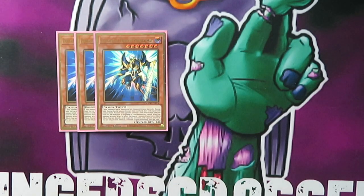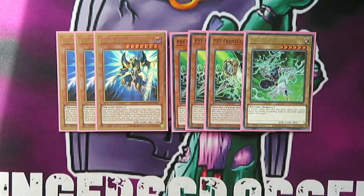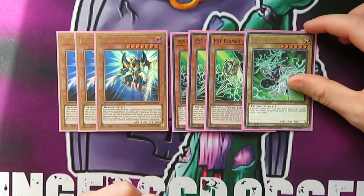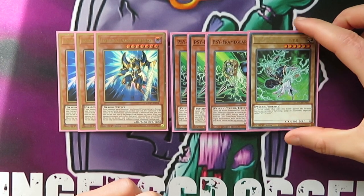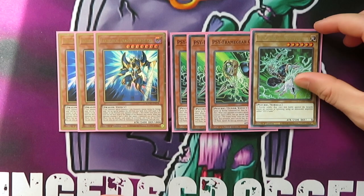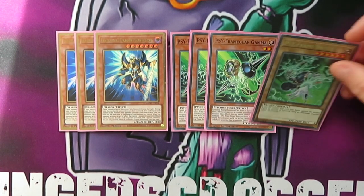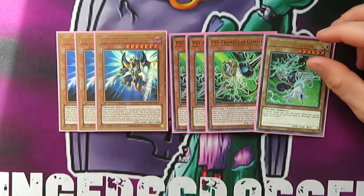For the hand traps, I'm just playing three Phantasmée and then obviously the Gamma Package. Phantasmée is really good at helping you unbrick your hand — it's like a free body and a draw one. And then the Gamma Package is just really good going first and second. I don't play Ash because it's not a Light, so it kind of conflicts with what I'm trying to do. These are the ones I feel are the best.